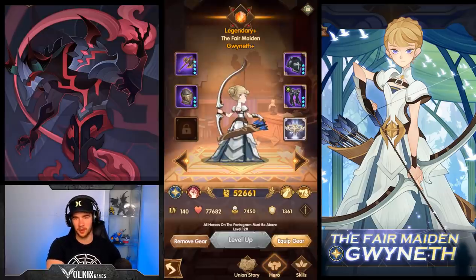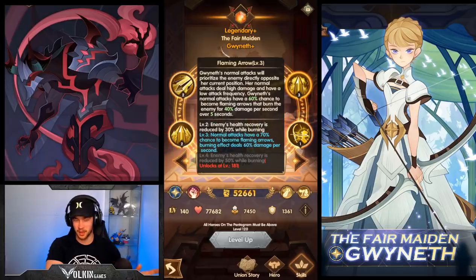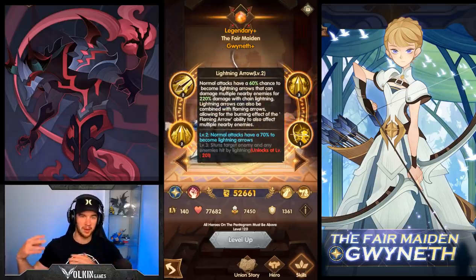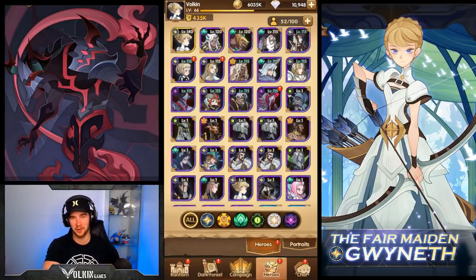The first thing we're going to look at is Gwyneth. We're not going to go too in-depth — all we're looking at is proccing the flame arrows and the lightning arrows. We want to get double procs so that we're flaming multiple enemies. That's basically what Gwyneth does and she does it really well. I have so much fun with Gwyneth.